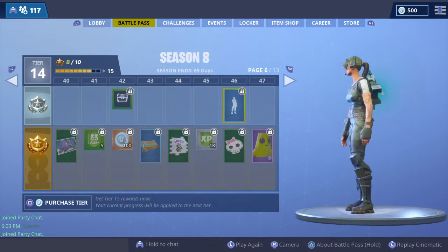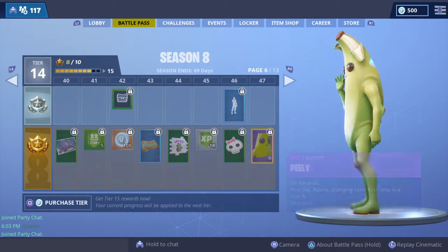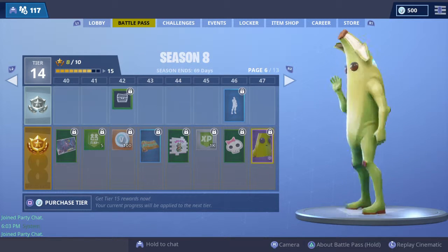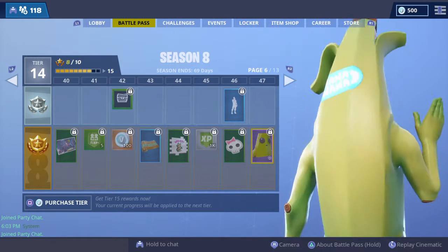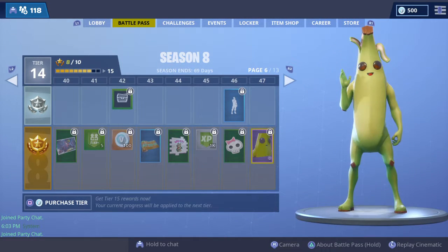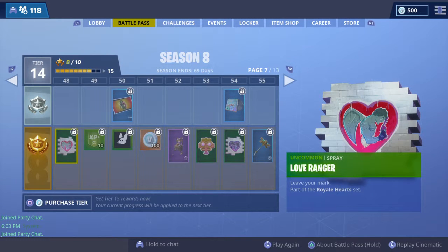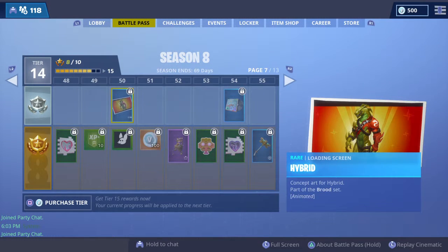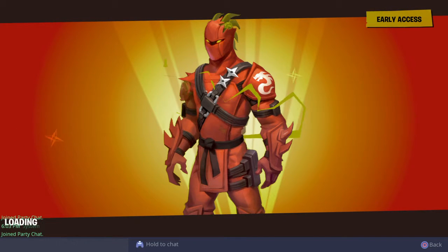We got Peely - the banana skin - and it ripens and changes more yellow over time in-game, which is pretty funny. It says 'nana' on him which is funny too. Not sure where you'd headshot him. There's also another spray for the Love Ranger.